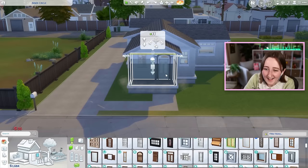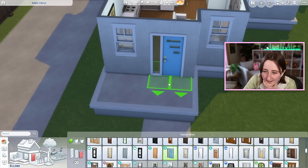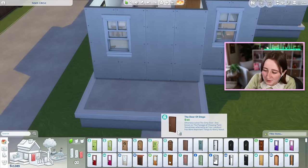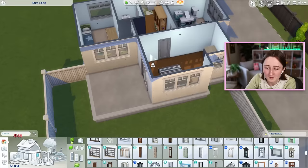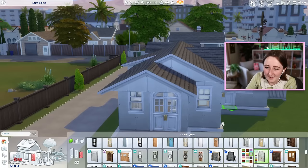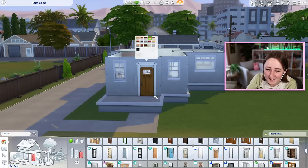I hate that door! I don't know what to use though. I don't want to use the Get Famous one. I'd actually be tempted to use one of the Horse Ranch ones - I'm looking for a bigger door with more glass to it. A sliding glass door is probably really good to put onto this little patio. This one from Movie Hangout is super random but it has cottage energy. This door might be the best course of action - I hate to admit it, but it is a good one and it kind of matches everything.